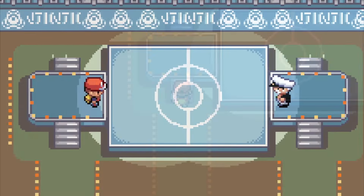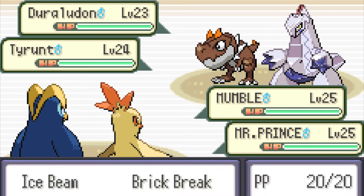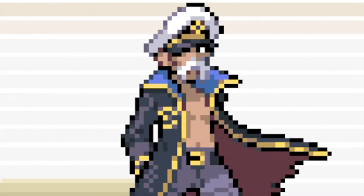We go straight to the gym and face Drake — one of the Elite Four and the Dragon-type demon. Just kind of lucky we're facing him early. With my Fire and Ice penguin and chicken combo, he truly didn't stand a chance, barely landing a scratch on us.